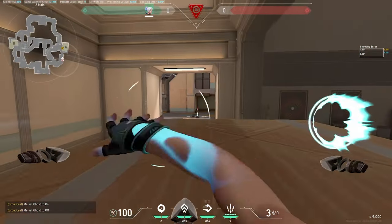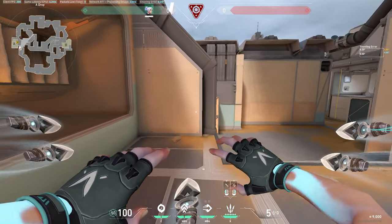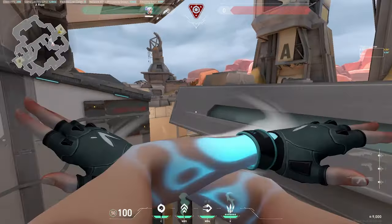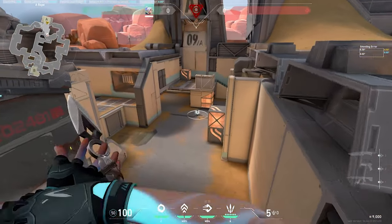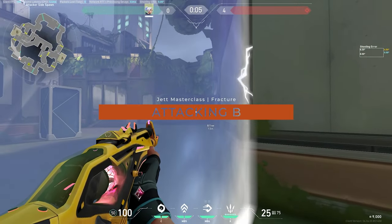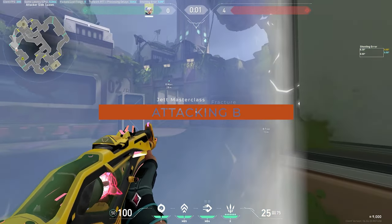You can play behind this box in main — if they start defusing you can jump up and start knifing them. Play from drop and when they tap, updraft and get them here. You can also play from ropes, double updraft, and get a very high angle onto anyone defusing. When swinging B main you've got two options: wide or close. Close is safer, but if you're going for the pick wide, make sure you're focused with your crosshair perfectly placed for stutter taps on any oppers.